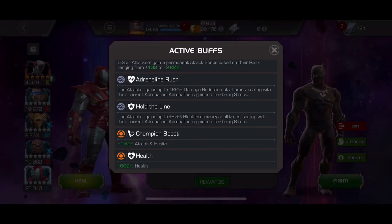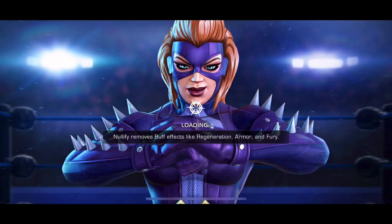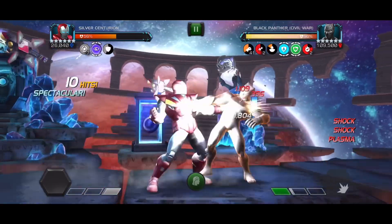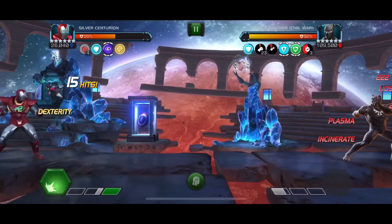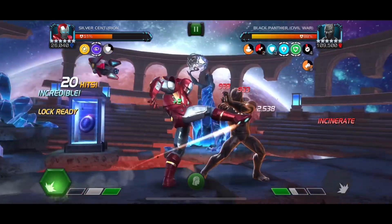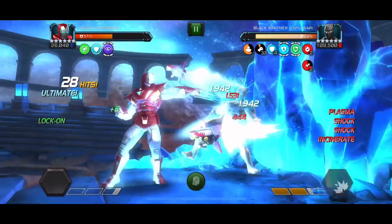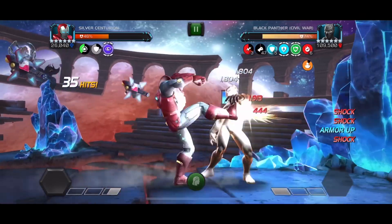Now this is a boss I feel like a lot of people are struggling with — I always see people in alliance chat asking who to use for this Black Panther boss, and I'm like: Silver Centurion, he works so good for this matchup. He has Buff Synthesis, Precision, and Armor Up. Centurion gets his armor up back every 10 seconds if it's lost and the True Strike lasts 15 seconds, so you pretty much always have True Strike active. That hard counters Black Panther because the Sixth Sense makes him auto-block, which triggers Explosive Personality.